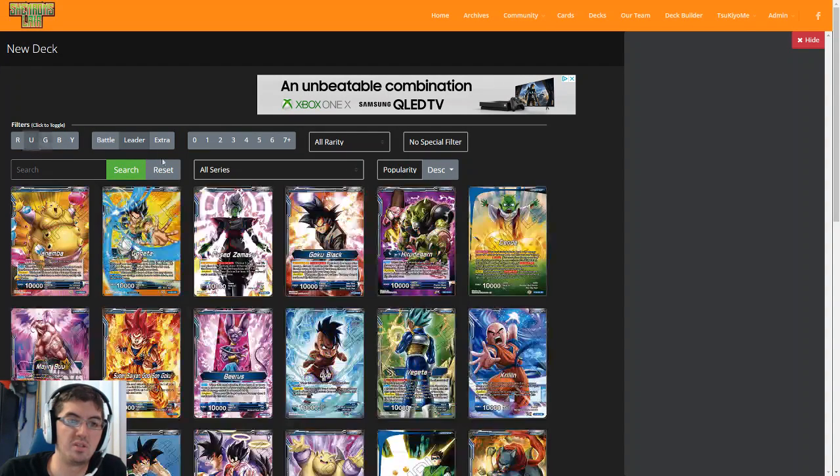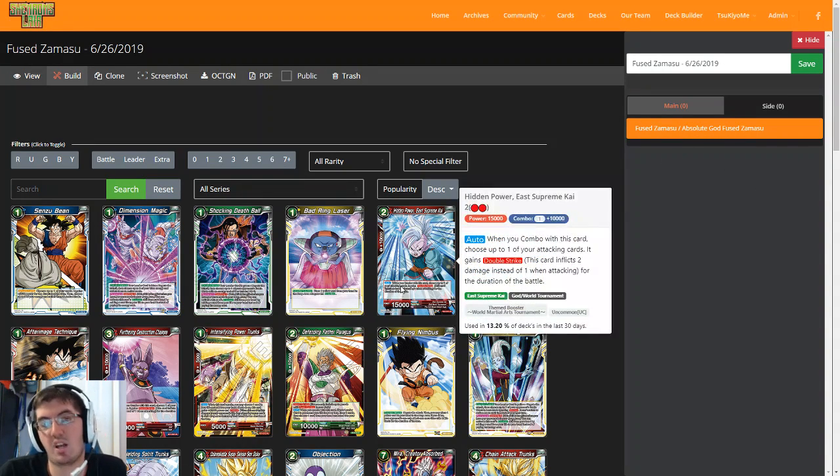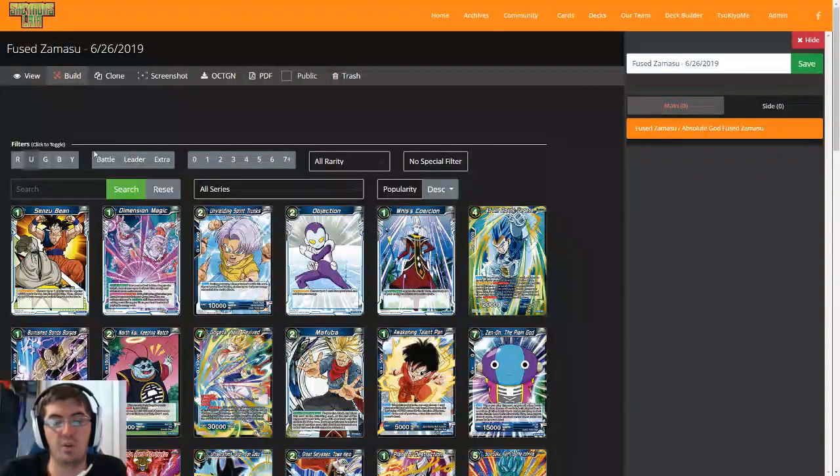Now let's start jumping into the nuts and bolts of why you guys are probably here — let's choose Zamasu as a leader. Why are we choosing Zamasu? Like I said, because he has more life, so if we expect an aggressive format he's pretty good against them if we can shore up those weak points. Also, he just got a lot of support in the anniversary box, so let's take a look at those cards and see what they would force us into that wasn't previously available. Zamasu has been around since Set 2, and basically the only previous tested or proven strategy with him was with Fu Shrouded in Mystery and Goku Black Rose, trying to kill our opponent on one turn on turn five via a very high-risk combo. Between sets four, five, and six, Zamasu didn't really get anything that made you want to choose him as a leader compared to others.